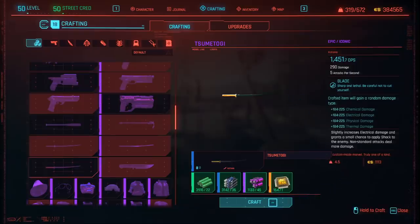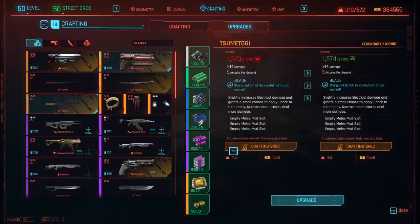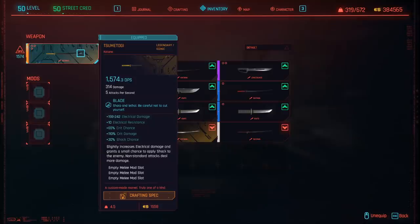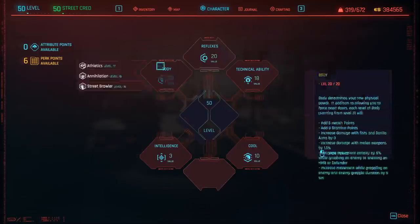The first thing we're going to do is upgrade the katana to epic quality and then upgrade it to legendary quality. If you actually get this katana at a lower level you can still upgrade the damage once you reach level 50 by using the upgrade tab. My katana maxes out at 1574 DPS, 314 damage per hit, and five attacks per second. Once upgraded to legendary quality you have three mod slots — I recommend using Scourge because you can increase the critical damage of the weapon by another 30%.